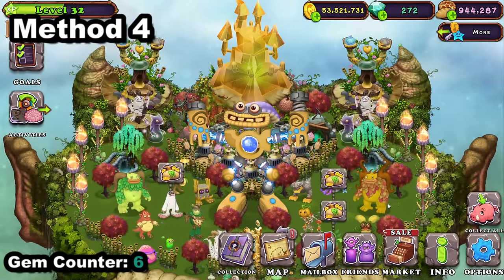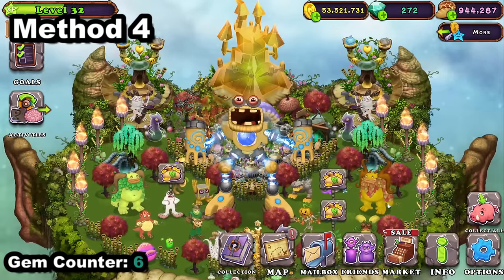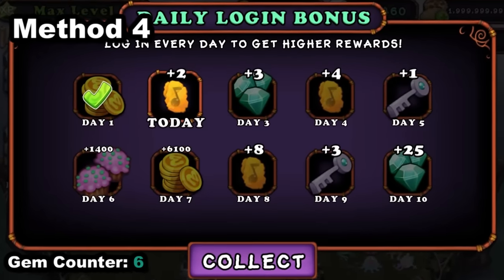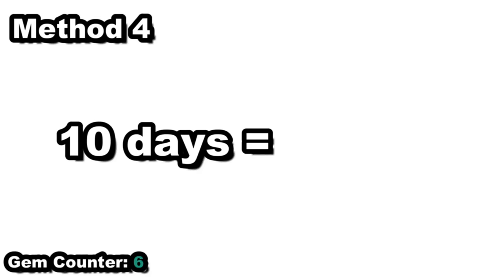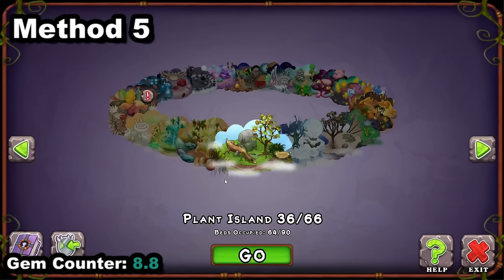My Singing Monsters loves you guys logging on every day. If you're on every day, My Singing Monsters will reward you with more gems. In total, every 10 days you will get 28 gems, which converts to 2.8 gems every day.